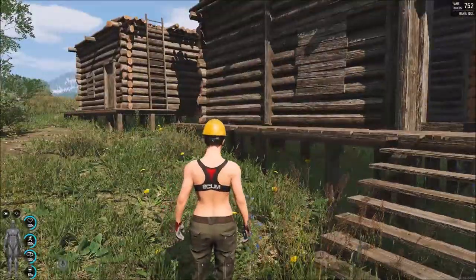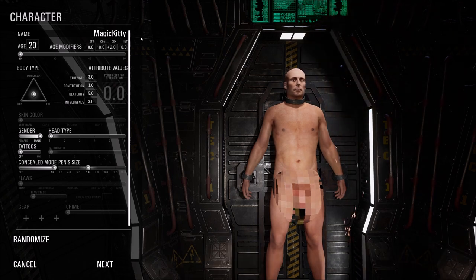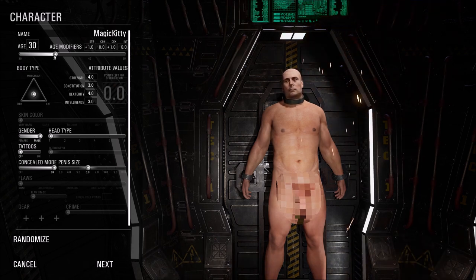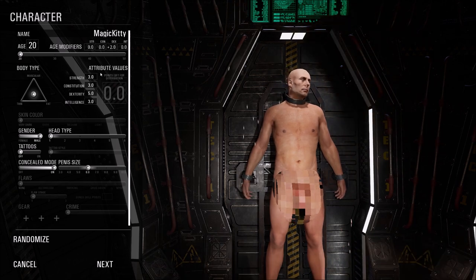The first thing we need to do is create a character. Now that we're in the character creation screen, the first option is to change the name of your character. Make sure it is something that you like because once you've created your character, you cannot change your name without redoing your whole character. If you forget to create a character name, the game will just give you a default character name.